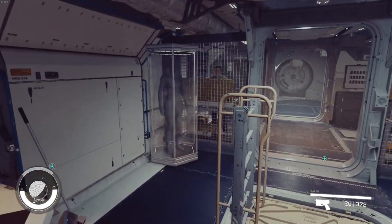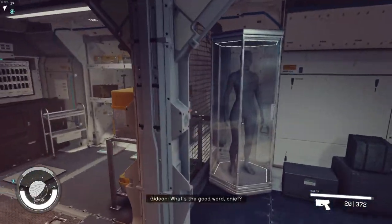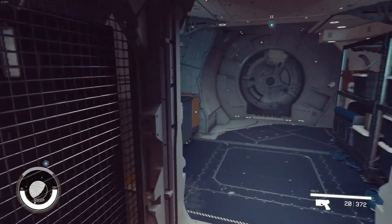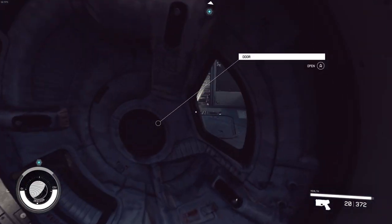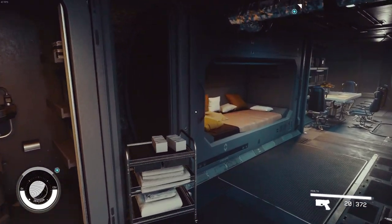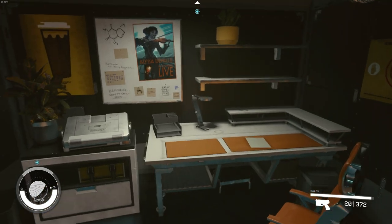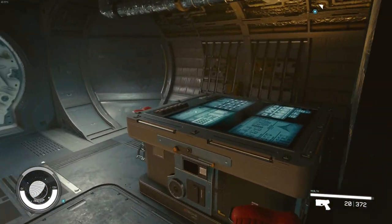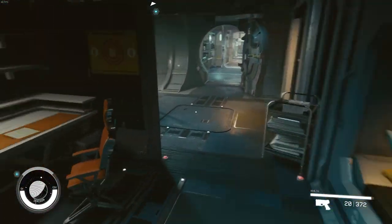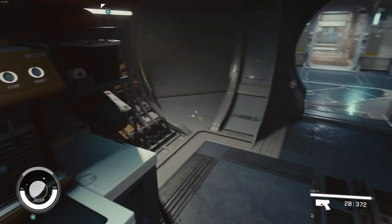In here we've got the Nova Galactic Armory — probably the best. I picked up crew member Gideon. I've got the HopeTech Captain's Quarters in here. I figured this is the most homey of all the captain's quarters, so this is the one I wanted. It's nice because it actually has a nav console in here, as well as a bed, a desk, and the captain's most important thing: the espresso maker.